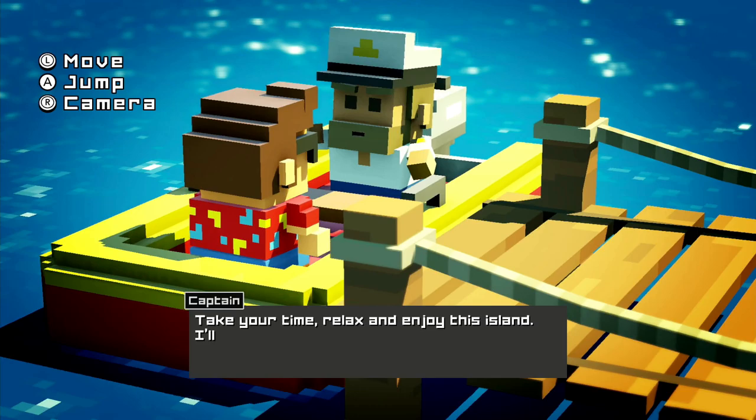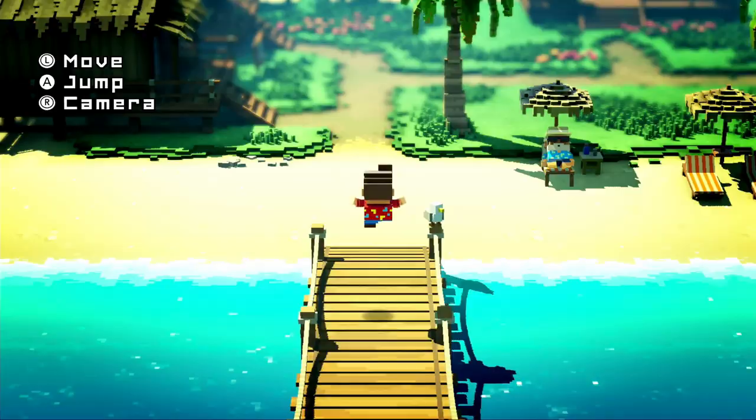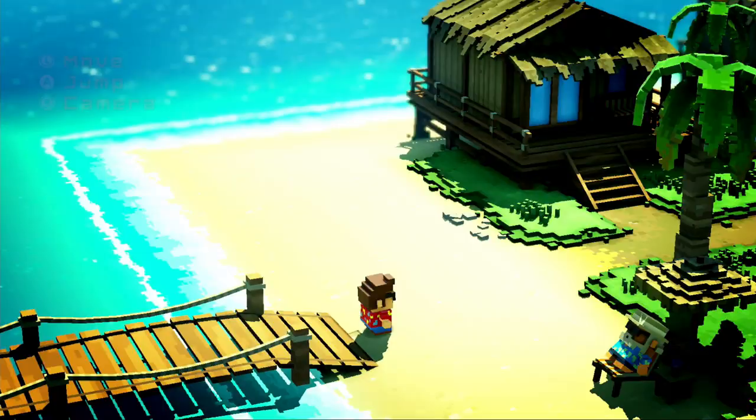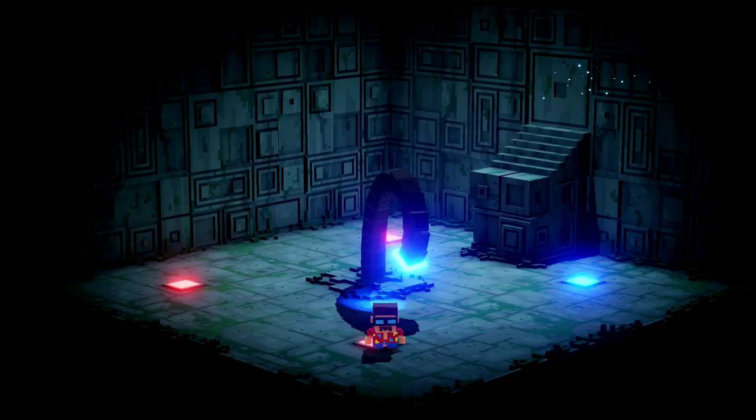Seconds after exiting the title screen, you arrive by boat to the first of half a dozen islands you'll end up traveling back and forth between. Tourist Island is where you first encounter the primary mystery of the monuments and receive your main objective for the game: retrieving monument cores from other islands and bringing them back to the Toa Monument.